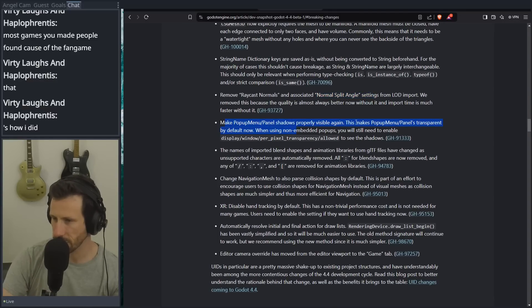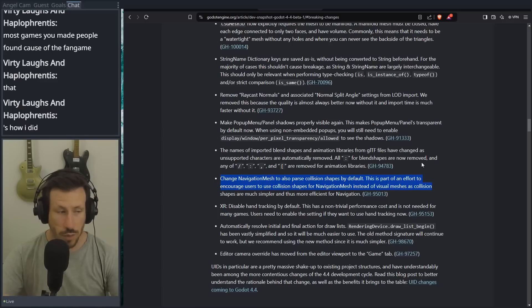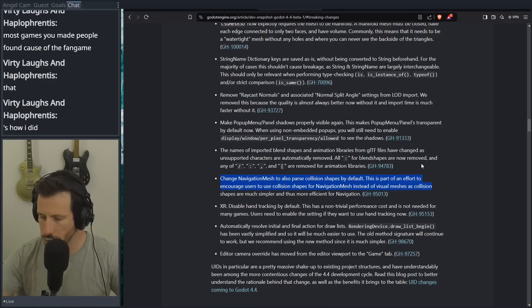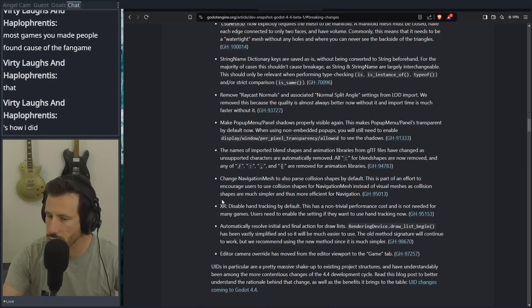Remove raycast normals associated with normal split angle from the LOD support. Sounds like a lot of changes that are probably a big deal but aren't going to directly affect me. This makes a pop-up menu transparent by default now. Names of imported blend shapes and animation libraries from GLTF have been changed as unsupported characters are now automatically removed. I use FBX now that it's supported, to be honest — it's not open source but it just works better. Change navigation mesh to pass collision shapes by default. I'm interested in this because last year I had a lot of trouble with navigation mesh — I was making a wave-based zombie shooter and had to limit the number of spawning items to get the game to run properly. I could not get past 30 because there were too many collisions. Maybe this will help. I have to revisit that one day.